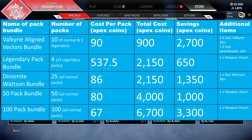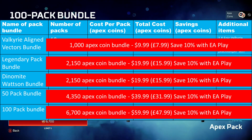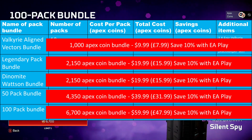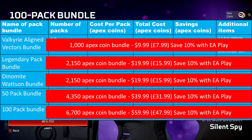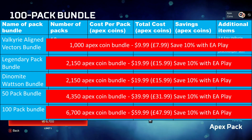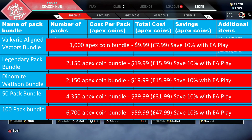Now if you want to know what coin bundles you'll need to buy to get each of these bundles, you can see that here. The Valkyrie Pack Bundle will cost the least, as you only need to buy 1,000 Apex Coins, which is a cost of $9.99 or £7.99. If you have EA Play, you can save 10% on those costs. For the Legendary or Watson bundles, you'll need to get the 2,150 Apex Coin Bundle. For the 50 Packs, you'll need the 4,350 Apex Coins, and for the 100 Packs, you'll need the 6,700 Apex Coins.